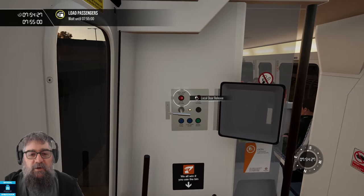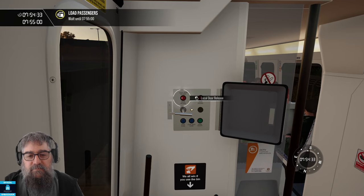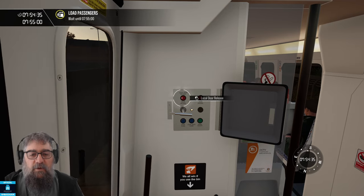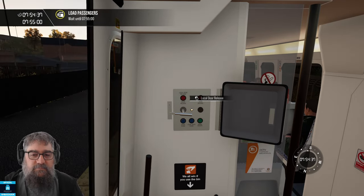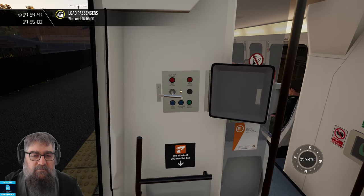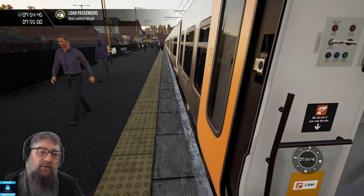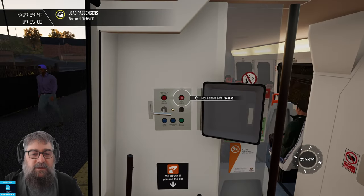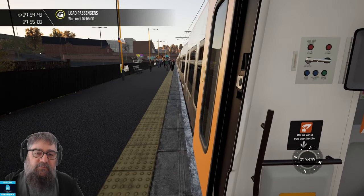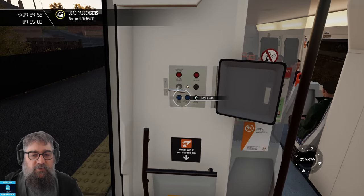We can open them all. That's opened ours — let's have a quick look. We've made sure the station's clear, so let's open the others. There they go. Now let's close all of our doors.